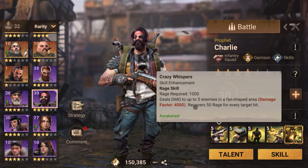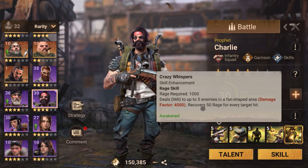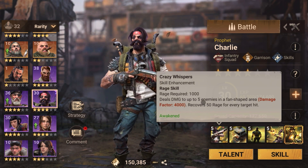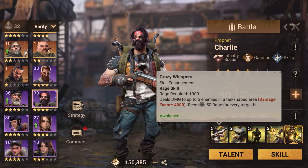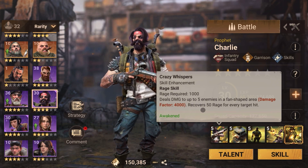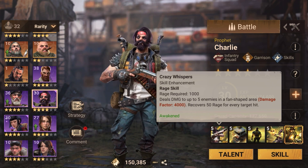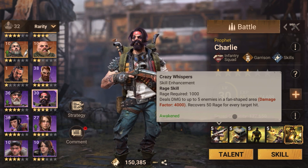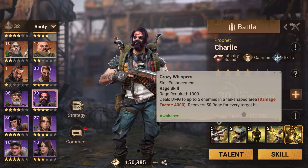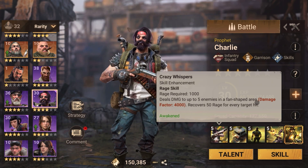Charlie needs 1000 rage to use his first skill. But if you are hitting five enemies, you get 250 rage back, which means one fourth of the rage is recovered. That's pretty good — I don't think there is any other hero that gets that much rage back that quickly, so he generates rage really well.